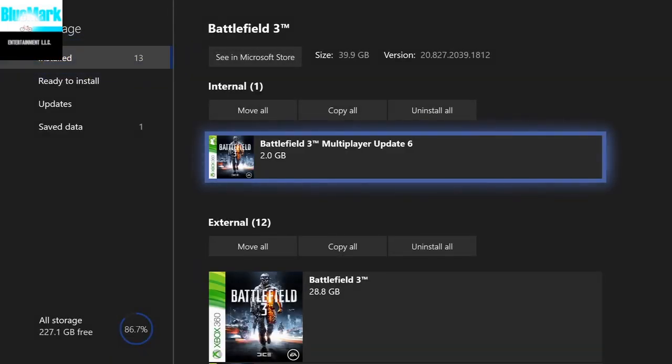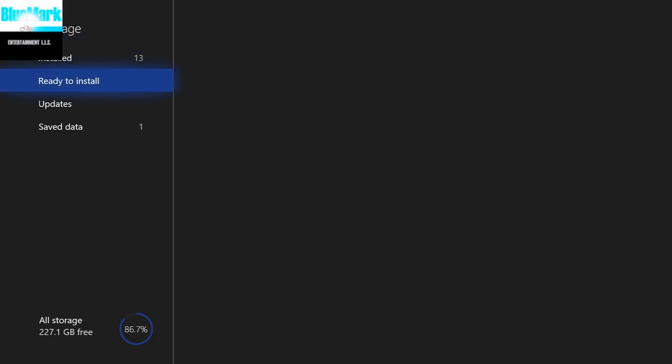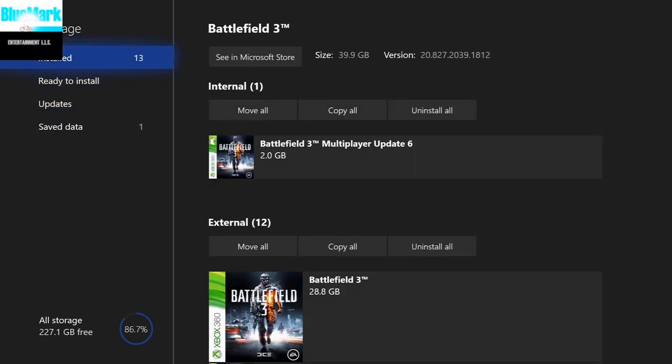Go through all the installed content and see if any of it looks corrupted. When you find the multiplayer update number six - the 2.0 gigabyte one - you want to delete it. Delete it, then go back in and re-download it. You should have at least 13 things installed if you've bought every map and were a premium member back on Xbox 360. If you bought all the skins and fast packs, you'll have more, but at least 13.